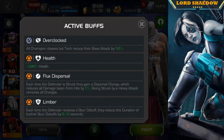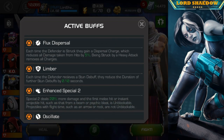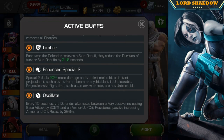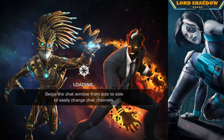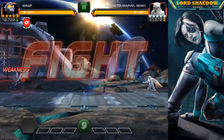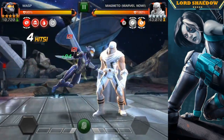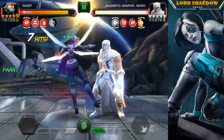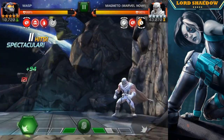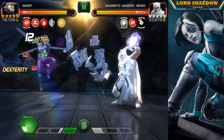We're here at the boss. We've got Flux Dispersal, which is the main thing you have to be worried about, along with Limber, Enhanced Special 2, and Oscillate — they're annoying. But the main thing with this Magneto is: each time you hit him, he's going to get those stacks you see there, and you want to fire off a heavy to reset them. I'm playing around with Wasp here, and you can see the stacks keep resetting because I keep firing off her heavy.